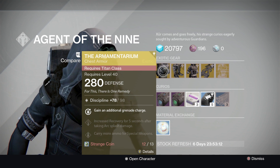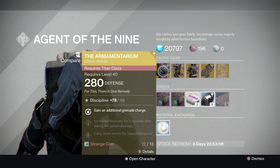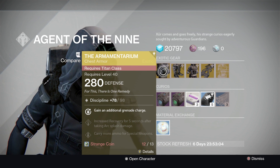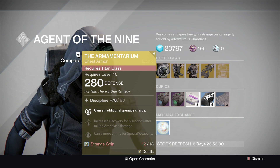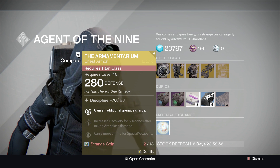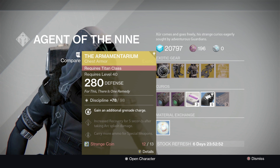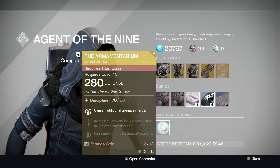If you're going to run an exotic on a Titan, I would suggest if you're running Defender, probably Saint-14 or something like that. Look, it's an okay exotic. Obviously you'll need to infuse it up over that 300 light, but it's okay if you're desperate for a chest piece.